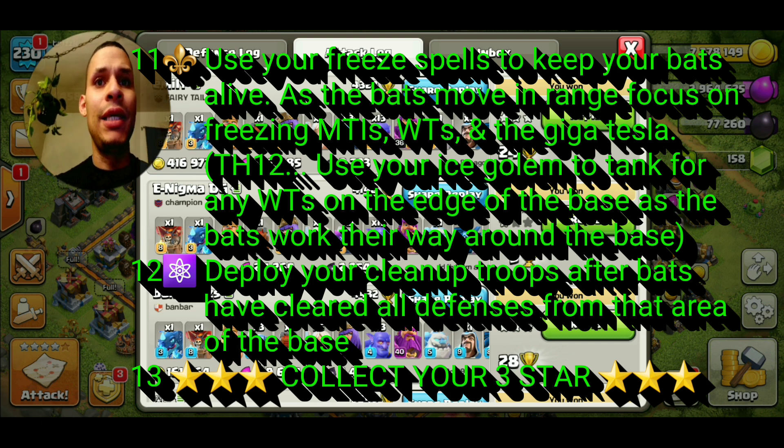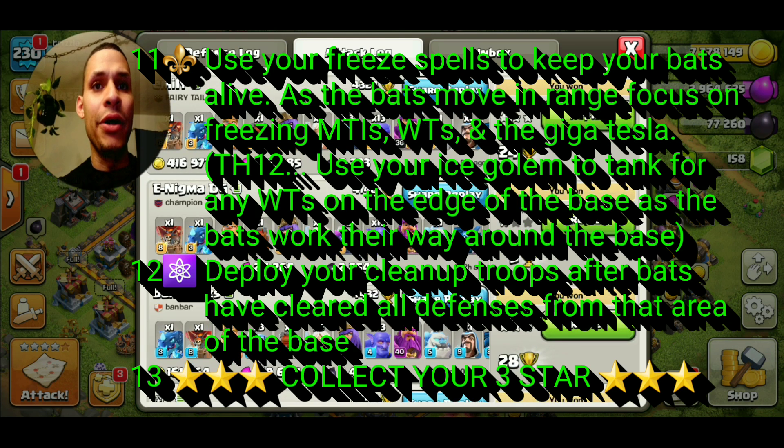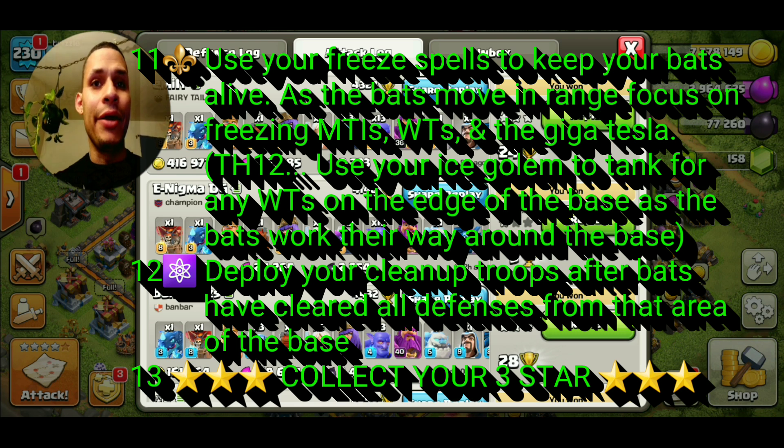Use your Freeze spell to keep your bats alive. As the bats move in range, focus on freezing those multi-target Infernos, Wizard Towers, as well as the Giga Tesla for Town Hall 12. If you are Town Hall 12, use your Ice Golem to tank for any outside Wizard Towers on the edge of the base — that way, as the bats work their way around, that's one less thing for the Wizard Towers to take out and it'll save you a Freeze spell. Objective 12: deploy your cleanup troops after your Bat spells have cleared all defenses from that area, so you can speed up clearing the base.